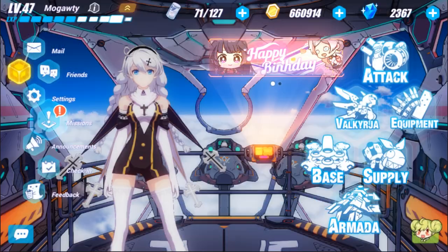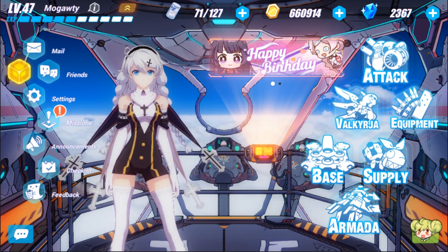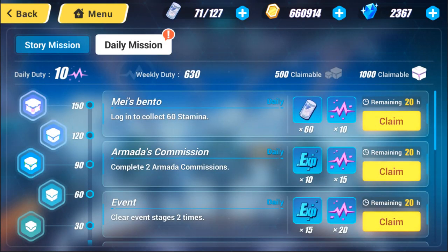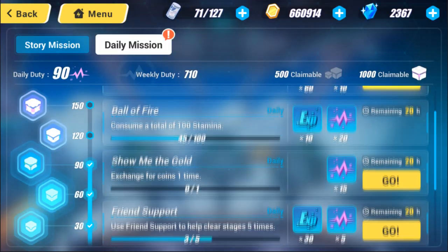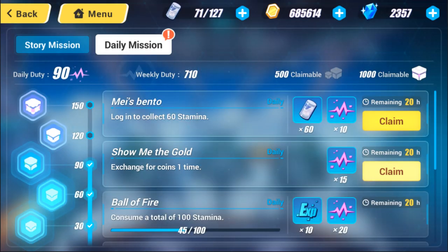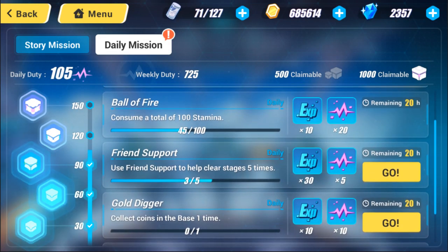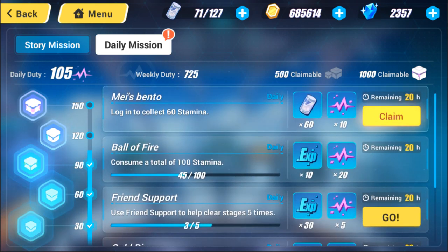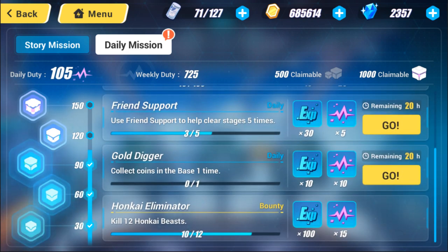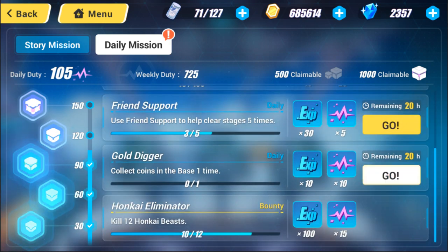Once all the other stuff is done — the energy leak, event maps, and all of that — I'm just going to go to my mission tab to see what I have left. I typically don't collect the stamina until a bit later when I actually need it. I do the gold exchange once just for the quest, and you'll see there aren't very many missions left. More will show up once you clear some — you can't see all of them at once; you have to do some and a new one will appear.